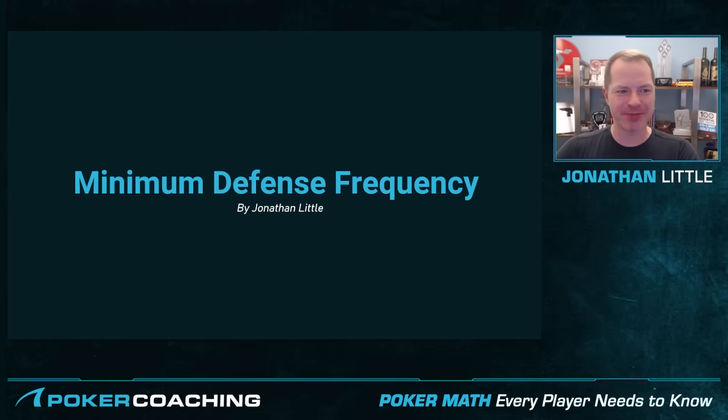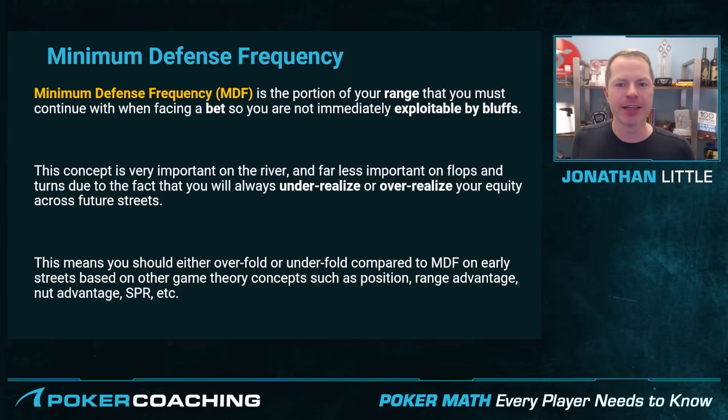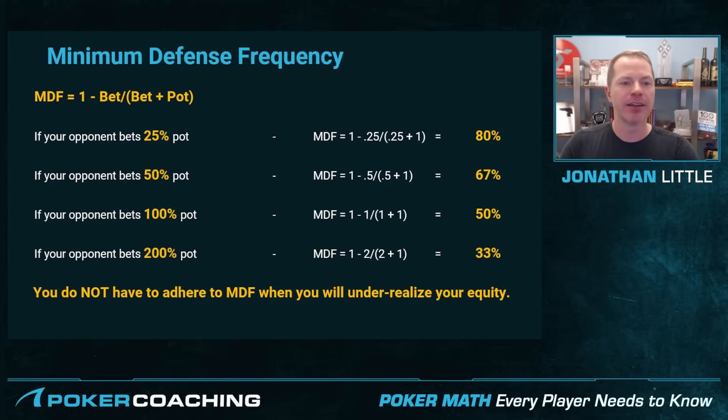Now let's discuss the concept of minimum defense frequency. The minimum defense frequency, or MDF, is the portion of your range that you must continue with when facing a bet so that you are not immediately exploitable by bluffs. This concept is very important on the river, because the hand is over and you will realize whatever equity you have. It is far less important on the flop and the turn, where you will always either over-realize or under-realize your equity. The formula for MDF is: 1 minus the bet you're facing, divided by the bet you're facing plus the current pot.